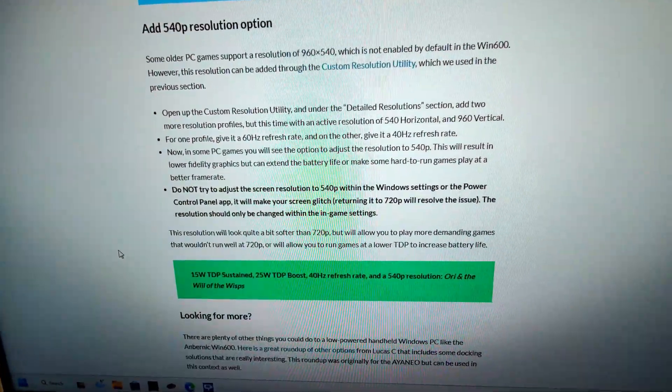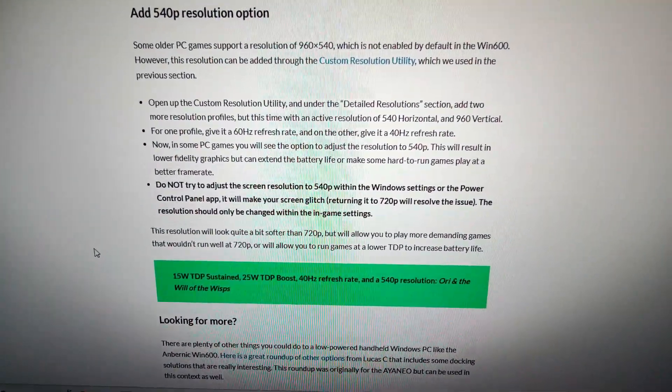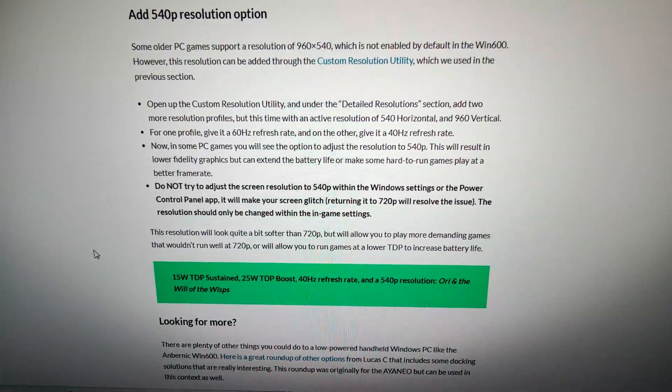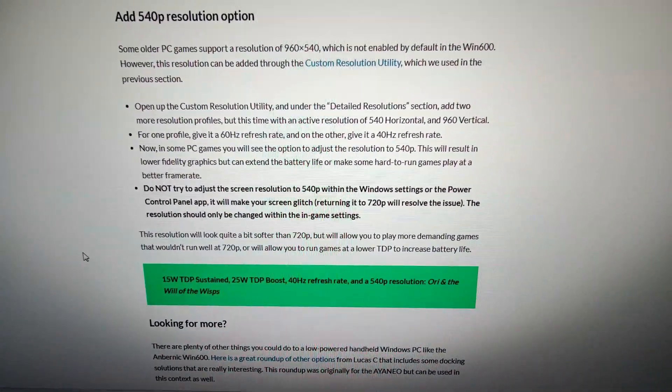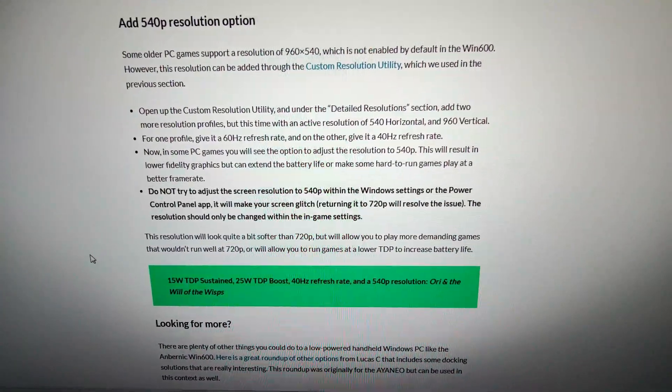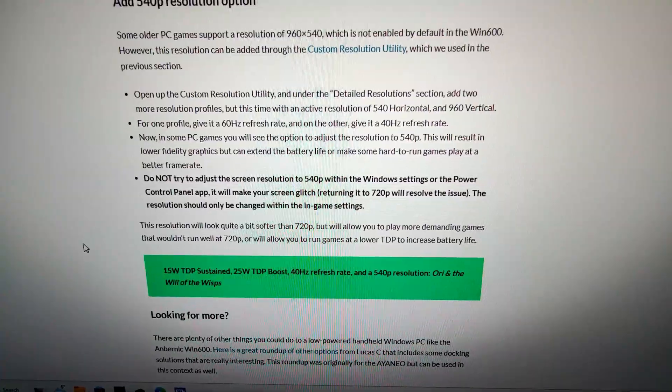Resetting it to 720p, as it says in the guide, resolves that glitch. However, I thought I'd seen something about this previously online, so I did a bit of digging and found an old forum post from some people with an original GPD Win with a similar issue, and a bit of digging showed the following.